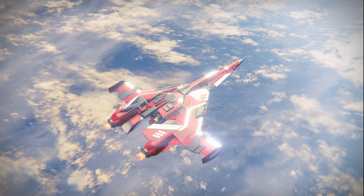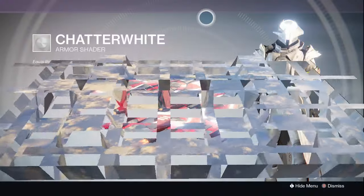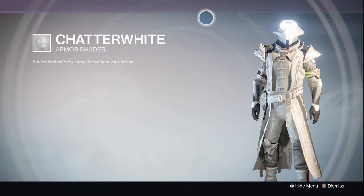One shader that everyone can use right now, right off the bat, is Chatter White. It gives the same glowing effect, so use that if you currently don't have any faction colors or other shaders that illuminate your face like the ones I've got.